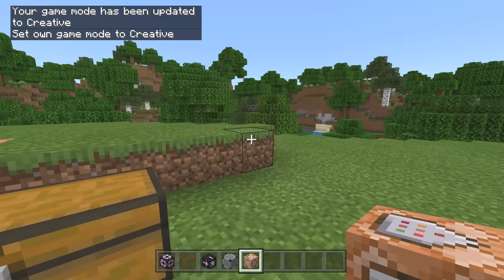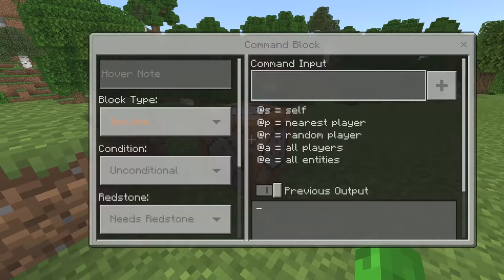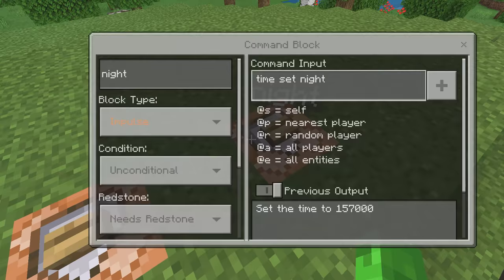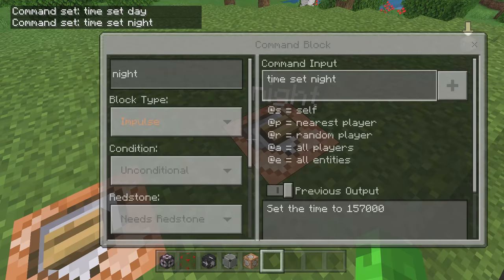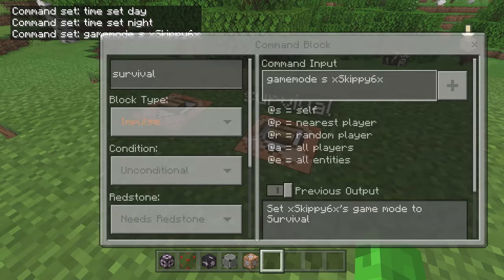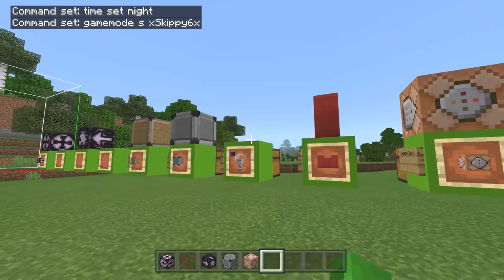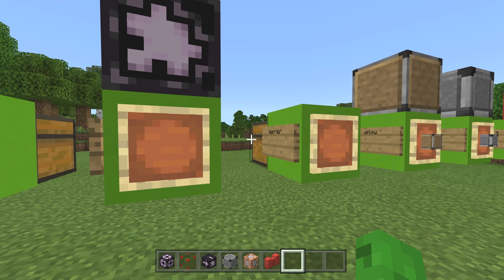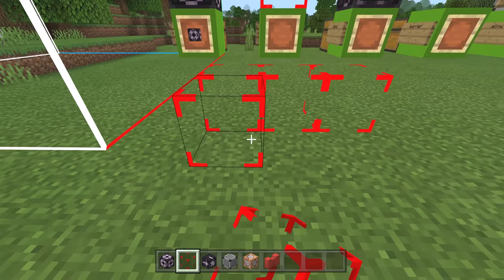We are now in creative mode. In creative mode you can do everything you want — including placing command blocks, opening them, and setting up your commands. You can see I've set up the easy ones to turn it from day to night and from survival mode to creative mode. Once you're in creative mode you can place all these blocks. The light block, allow/deny block, barrier block — and you can see structure void blocks here too.